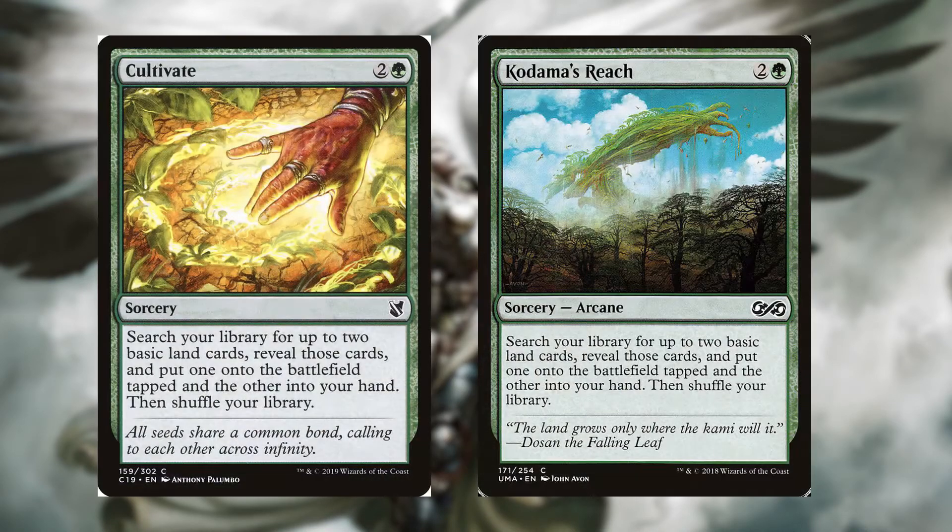Moving on to ramp, we have two classic commander cards. We got Cultivate — for two and a green, it's a sorcery. Search your library for up to two basic land cards, reveal those cards, put one onto the battlefield tapped and the other in your hand, then shuffle your library. Kodama's Reach does the same exact thing, except it's also an arcane spell.